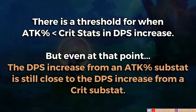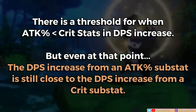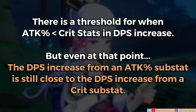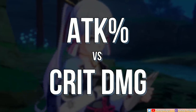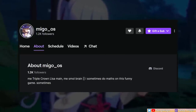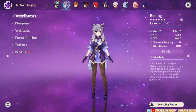But that attack substat threshold is actually relatively high, and even past that point, the difference in DPS between a crit roll and an attack roll is relatively minimal. That said difference, and how small it can be, will be the focal point of this video. Shoutout to my friend Miko for his valuable input on this topic. You can find him over on Twitch with his channel linked below.